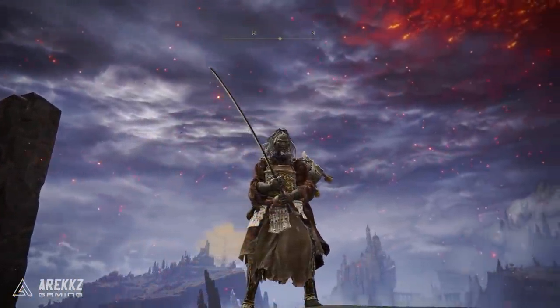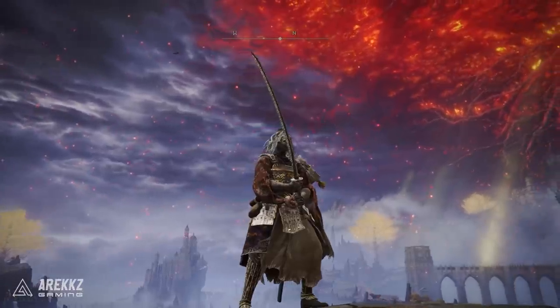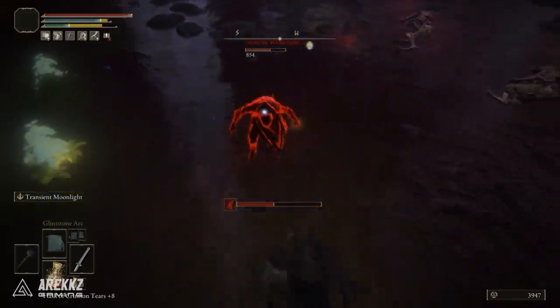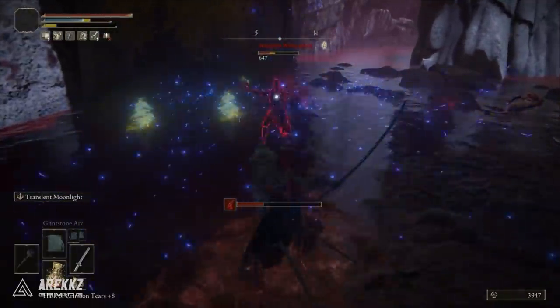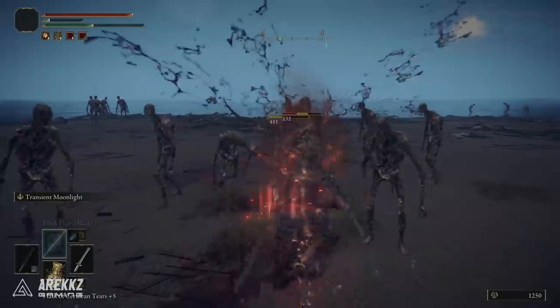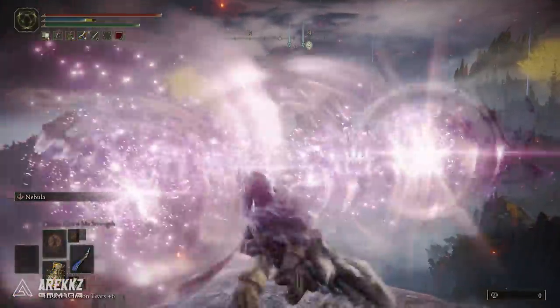Of course I cannot go without mentioning the Moonveil Katana - the katana for intellect builds. If you're specced for intellect and want something to use when spells aren't your go-to, or you want to dabble in the melee lifestyle, grabbing the Moonveil is without question a must. It has the unique skill Transient Moonlight, where you sheath the blade and then draw it at great speed on follow-up to fire off a wave of light. It's an incredibly cool looking weapon and very potent for intellect builds.